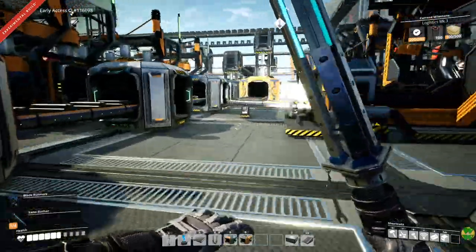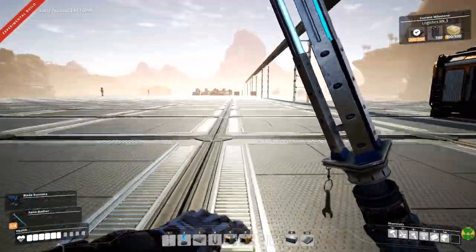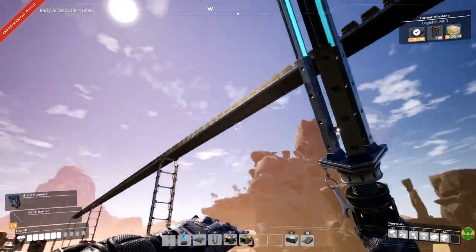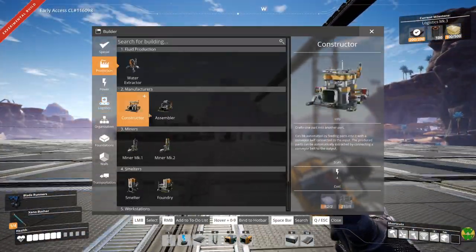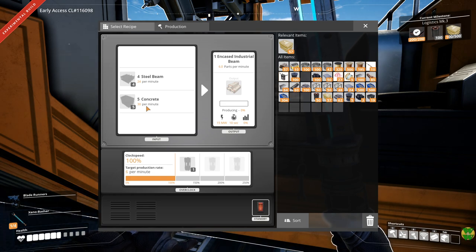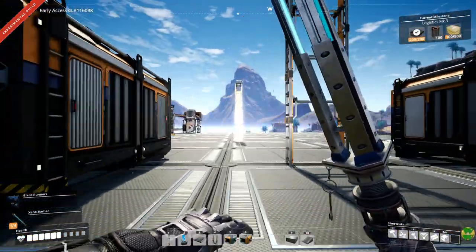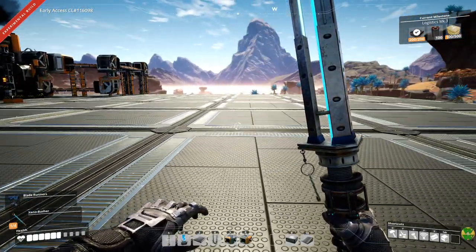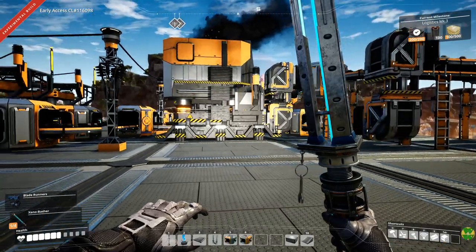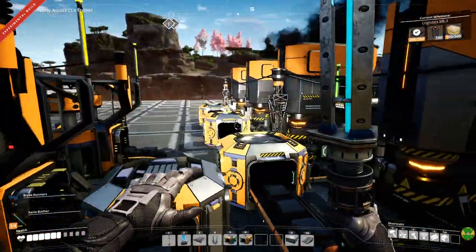I'm going to walk past the concrete here first and return to the steel area where we left off a couple of episodes ago, although it's quite a bit different. When I started running the concrete belt down this way for the encased industrial beams — they need thirty concrete per minute — I noticed that my bus was going straight into what was the steel build I had done. So I mirrored it, almost exactly. I did change a couple of things to make a little more sense.